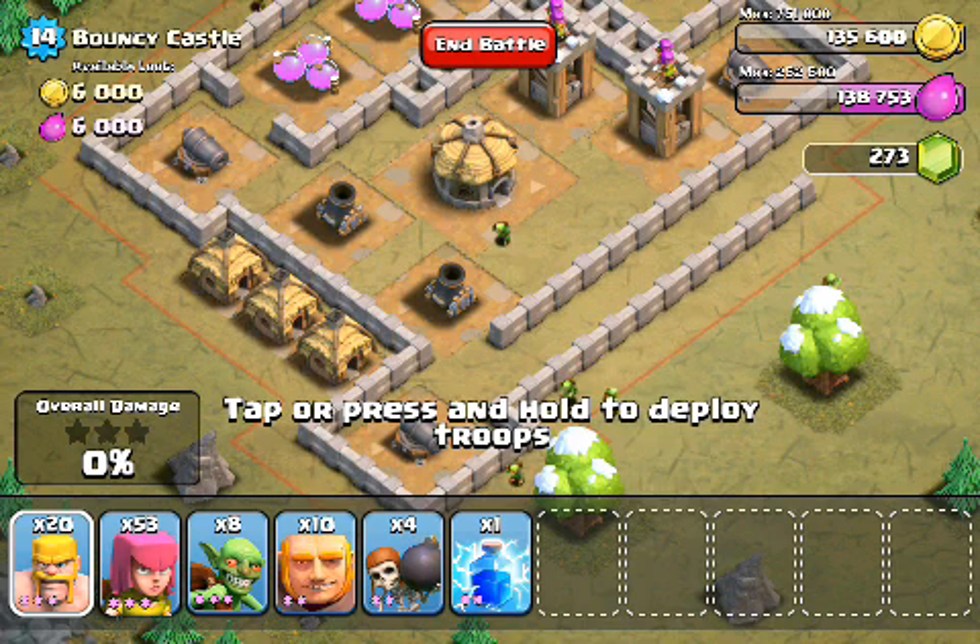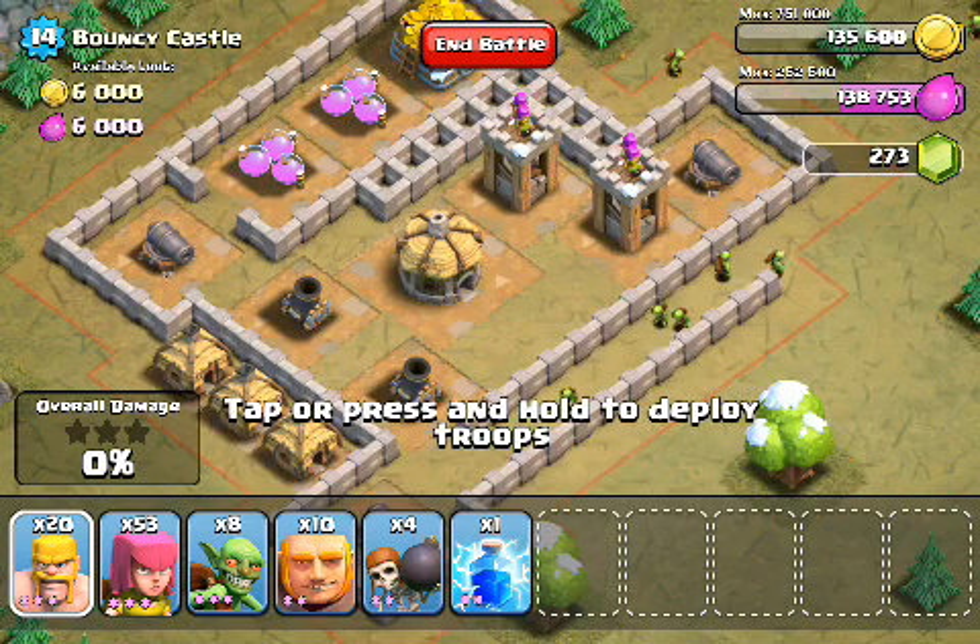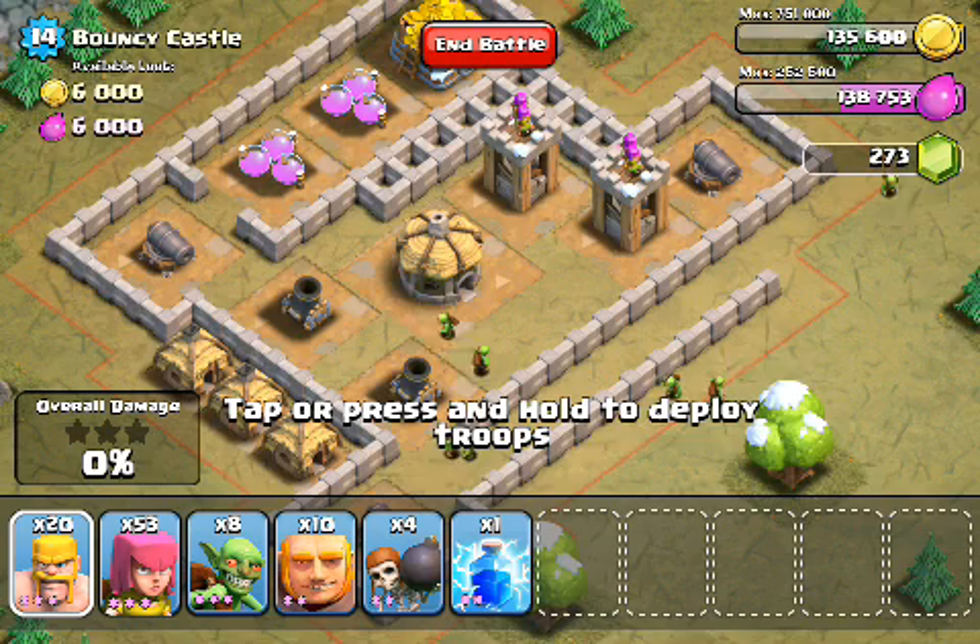Moving on to our army - we've got a lot of giants here today, plus a nice mix of all the other units. The wallbreakers are probably going to get the most attention, as they're going to give us different opportunities to enter this base. Given this army and the stats for all these defenses, the first question is: where should we come and attack this base from?